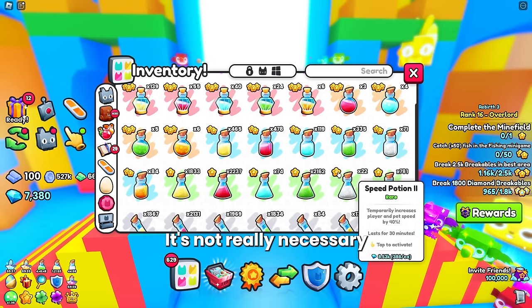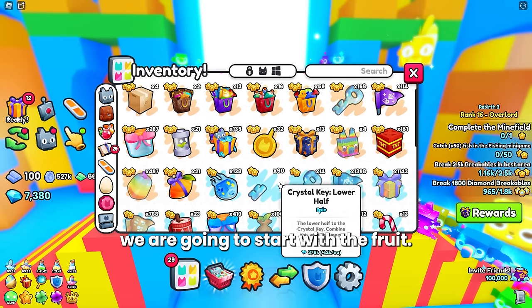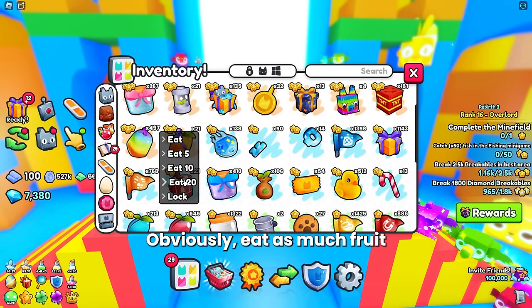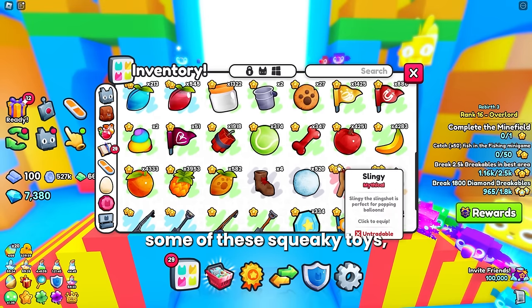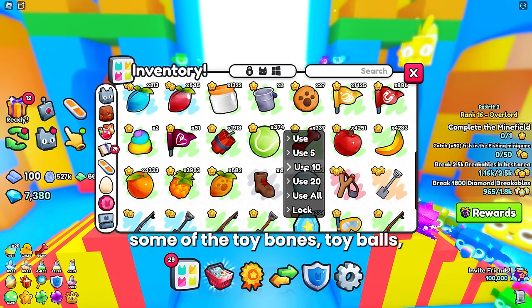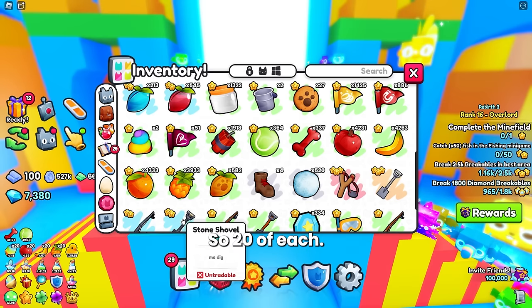I also pop a speed potion, though it's not really necessary with the other stuff we're going to add. For the fruit setup, eat as much fruit as you have. Pop some squeaky toys, toy bones, toy balls, and then eat all the fruit you got — max out, so 20 of each.